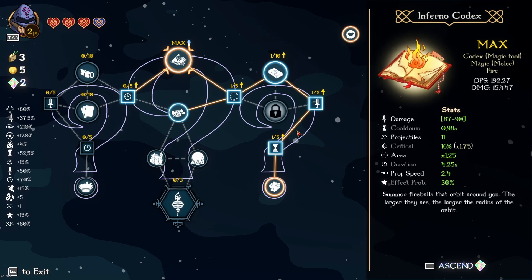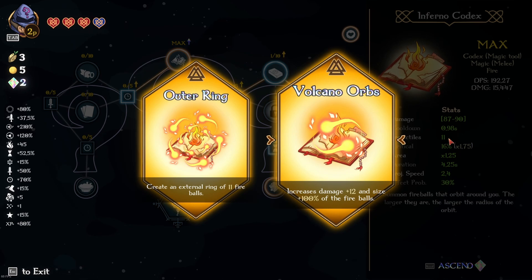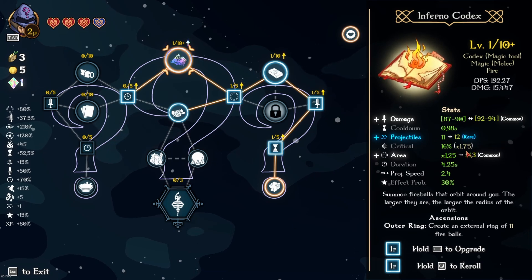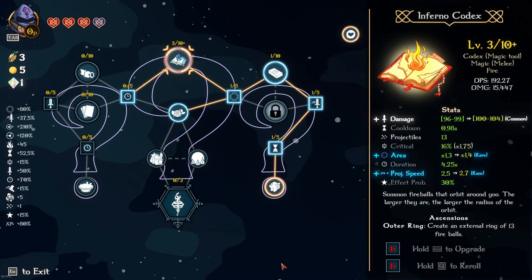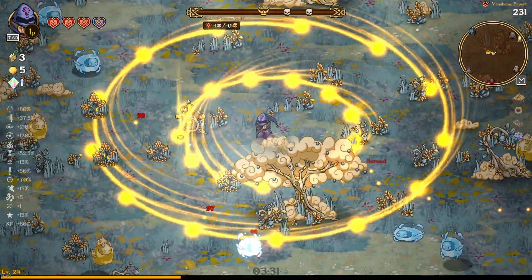Another thing about the Infernal Codex: we have 11 projectiles, and when we ascend and take the outer ring, the projectiles for the outer ring are the same amount as the projectiles you have for the Infernal Codex. So if you want your outer ring to have even more projectiles, the best way is to increase the projectile count. As you can see it says 11 fireballs going up to 12 — very cool to look for while playing.